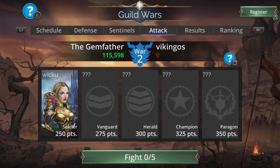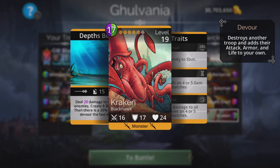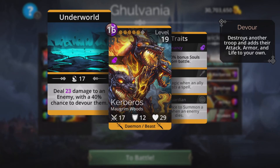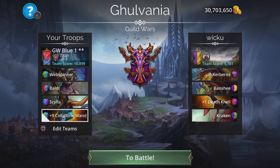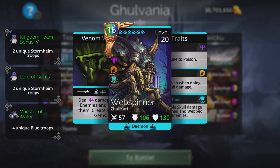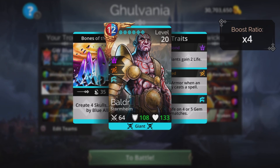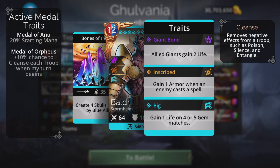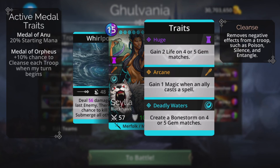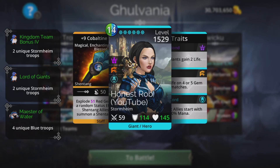Wiku is the first battle. Kerberos, Banshee, Deathnail, and Kraken — have to be wary of these chances of devours, so we get rid of them as quickly as possible. Going with a nice aggressive skull-based team here. Web Spinner deals triple skull damage to poisoned and webbed enemies. Border creates four skulls boosted by blue allies, and we're going to have all blue allies — that is going to be a lot of skulls.